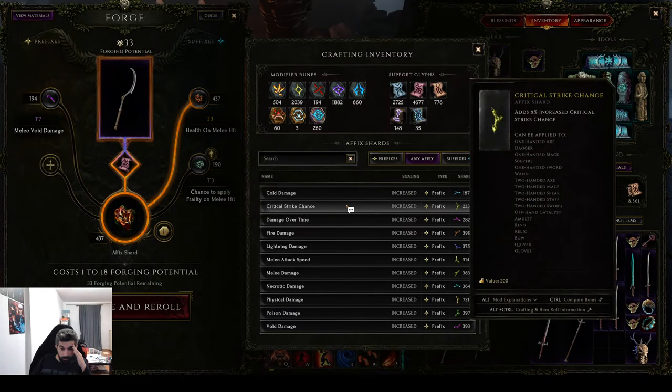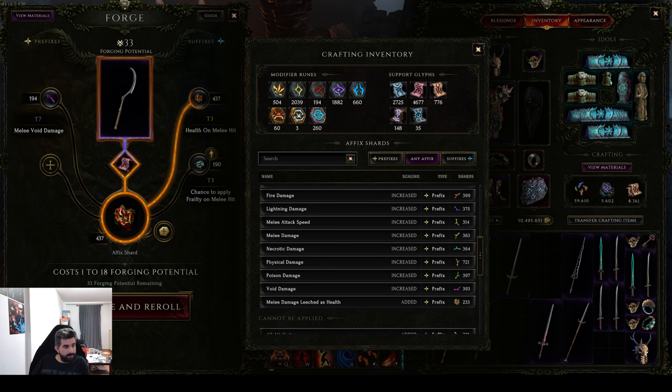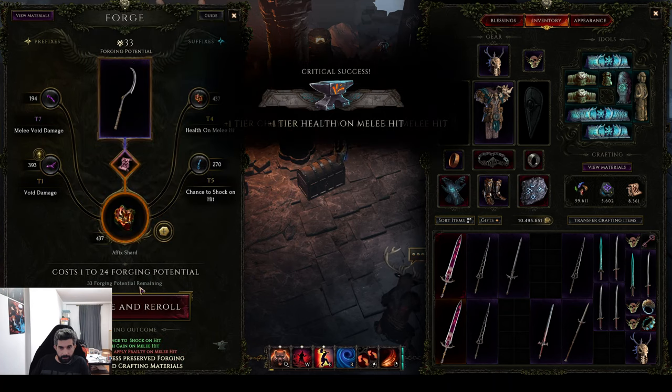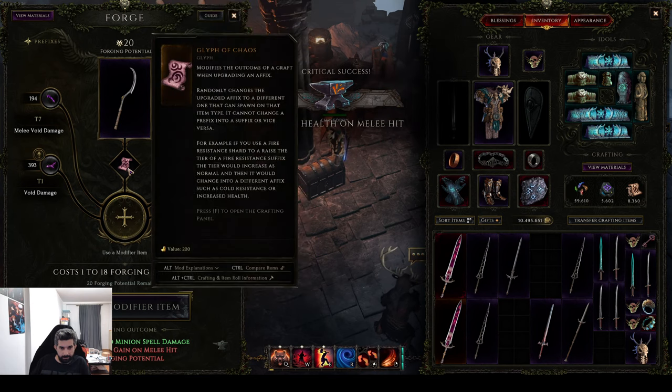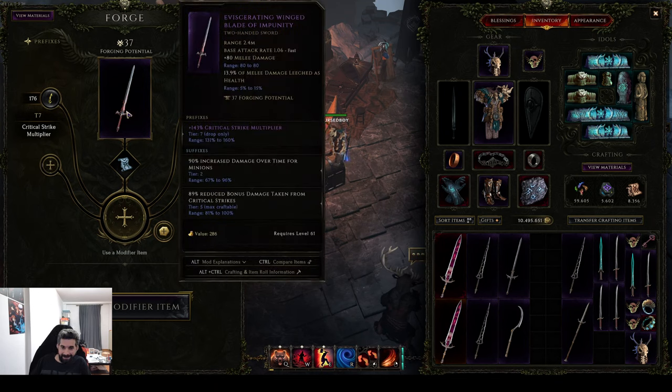Melee void damage — do we add melee damage on this or void damage? Do they roll the same? Let me check real quick. Two-hand sword — tier 5 is up to 110; void damage is actually much better. So we're gonna go with void damage. That was not what I would like — yikes. Okay, that's tier 7 crit multi right there.